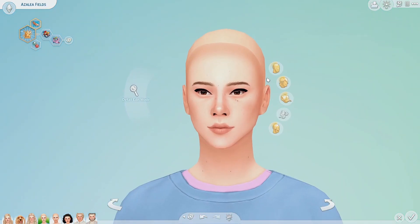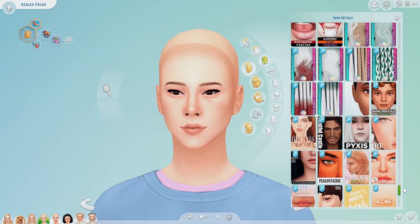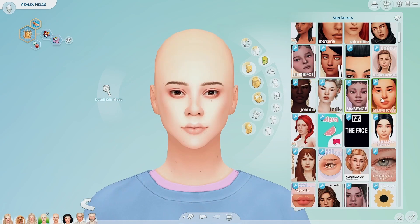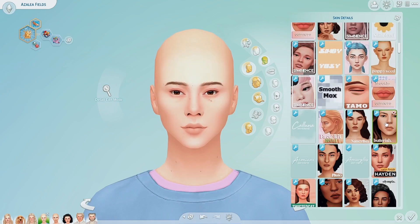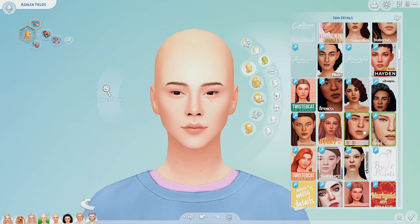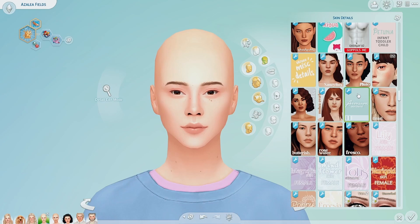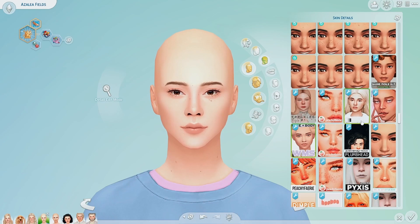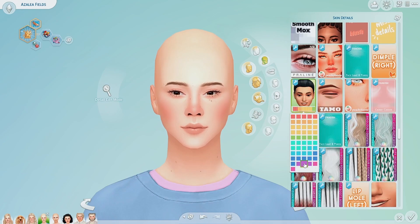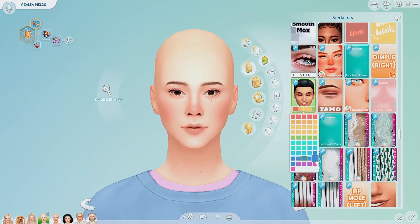Now we move on to Azalea. She was the middle triplet and she is a Goofball and also a Party Animal. We gave her the teen aspiration where she basically has to go party, so that should be fun. She's always been kind of the outgoing prankster jokester one, so we're keeping with that theme.